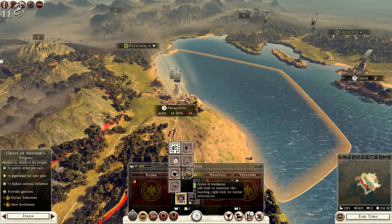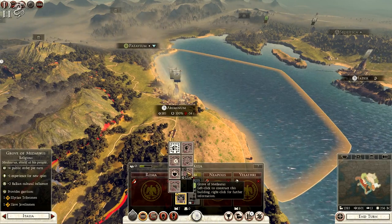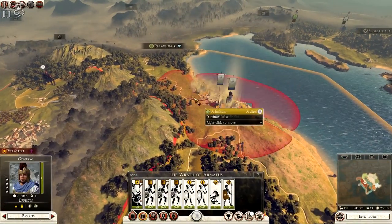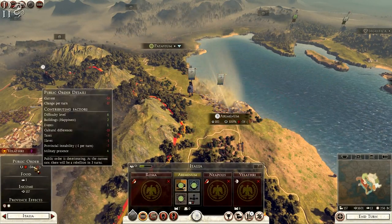The grove of Mendoras gives us plus four public order, experience for new spies, and plus two Balkan cultural influence — so we're going to go for that. We don't have much money left again unfortunately, but I think we can most probably branch out — let's see what we have, minus 17.